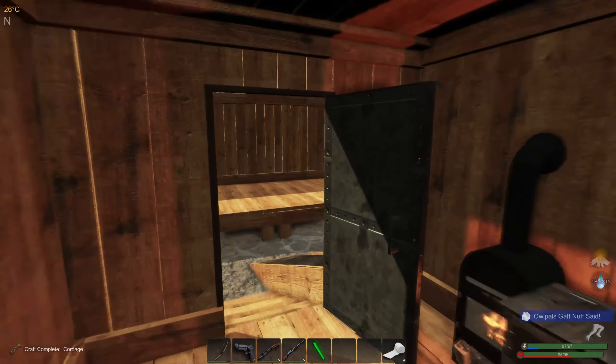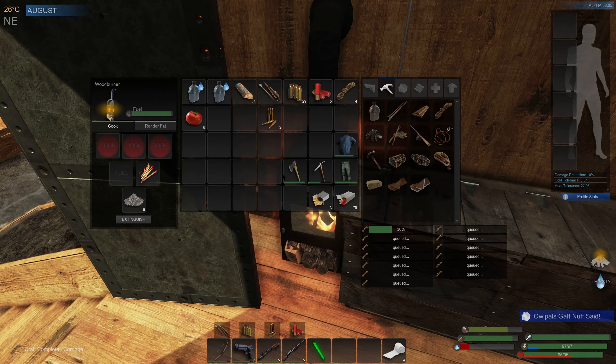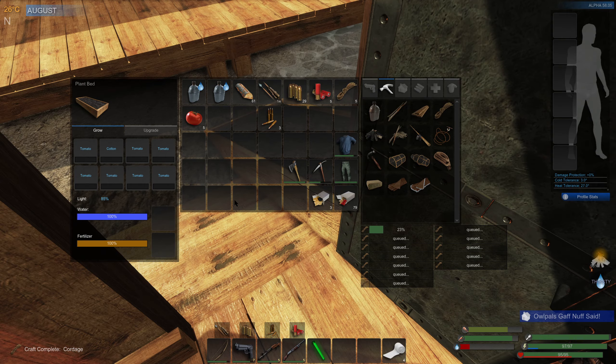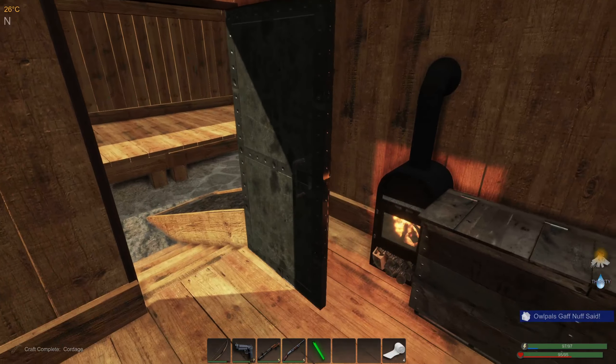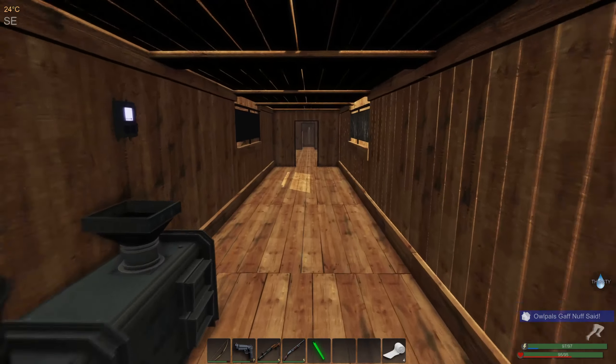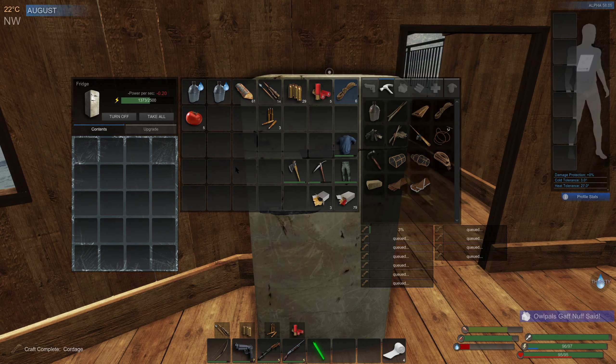Hello folks, welcome to the channel with myself Al Pal. We're in Subsistence and just about to go and kill a bear. I've just stuck a load of tomatoes in - all but one, and some cotton going in there. I really want to get some more biofuel going. I've turned the fridge on but there's nothing in it - a bit of a waste. Minus 0.2 - I'm just monitoring it.